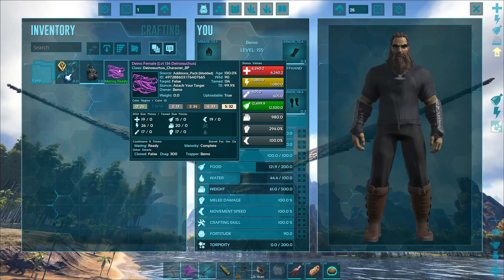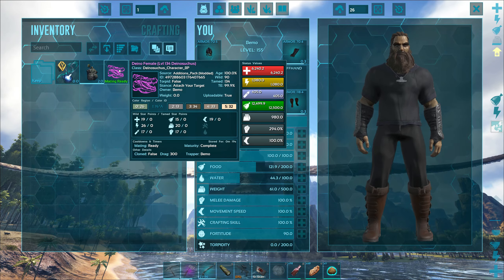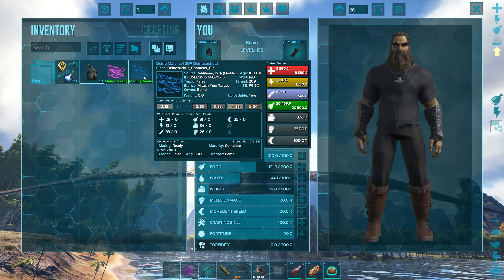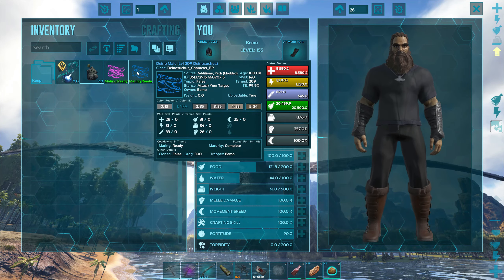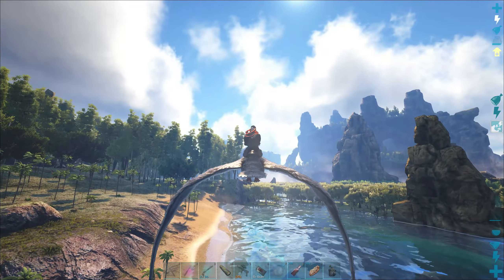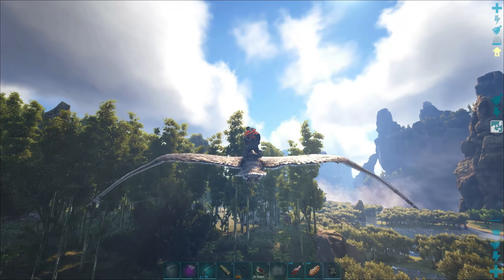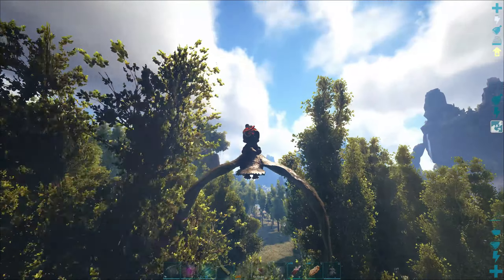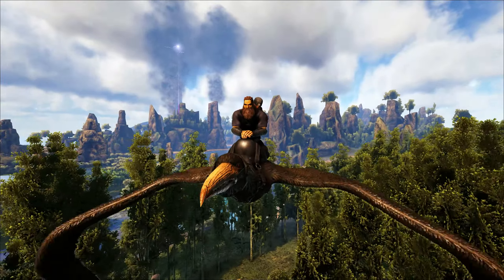For the female, it was a 90 tamed out to level 134. It came out with 19 on health, 26 on stamina, 20 on weight, and 17 on damage. Readouts are 6200 health, 1080 stamina, 980 weight, and 294 damage. It has no better stats than the male, which is actually a good thing - it makes it easier because we just have to get all the stuff from the male transferred. It's going to take a lot of breeding - I'm not guaranteeing we'll get our breeding pair today, but we'll start working on it.